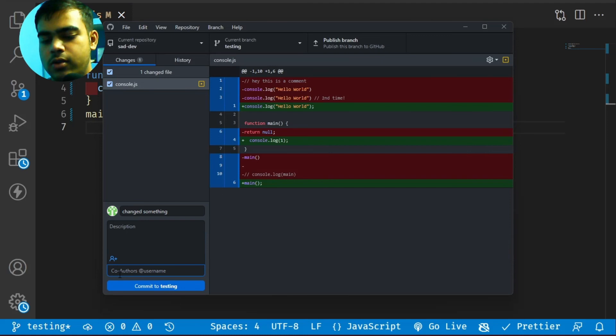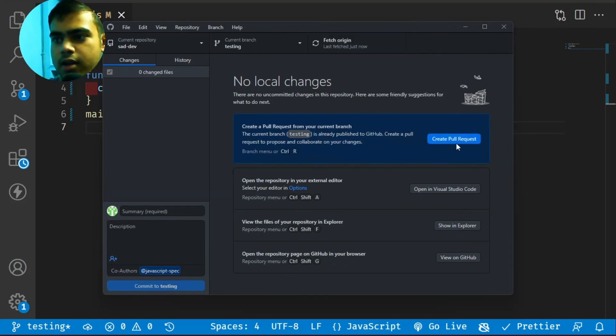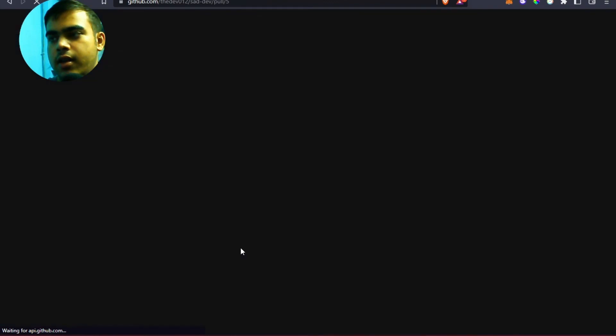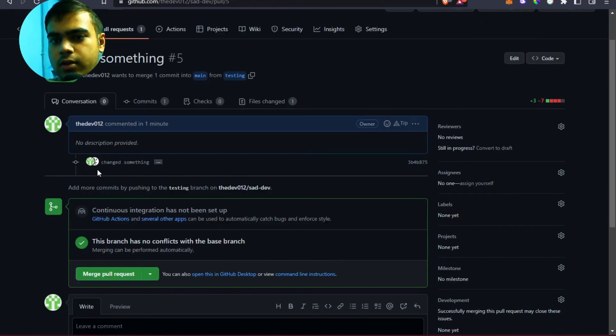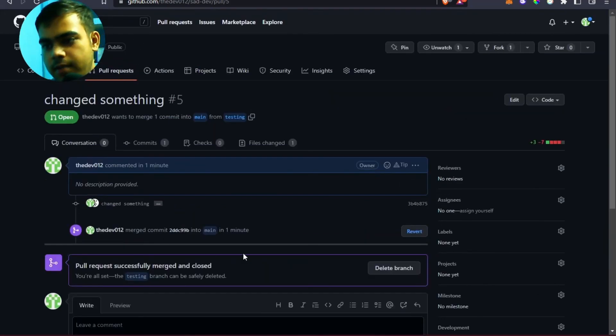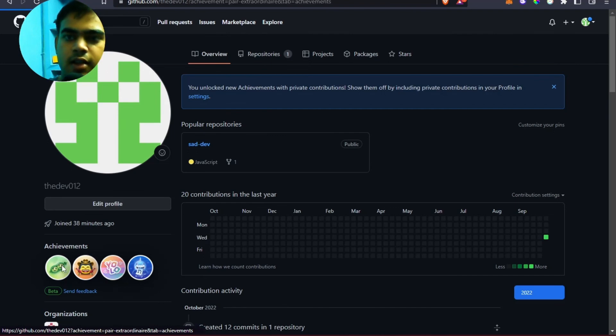Add a co-author — for example, a friend's username like 'javascript spam'. You can also add a description like 'hello commit changes', then push and publish it as a PR. Once the PR is up, you will see two authors listed as co-authors. You can squash and merge or do a regular merge — either way, the Pair Extraordinaire badge gets added to your profile.